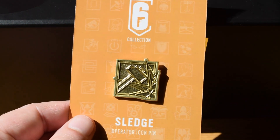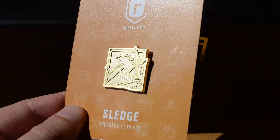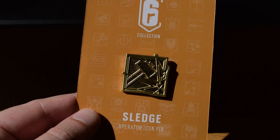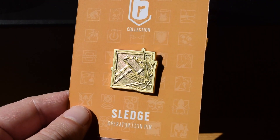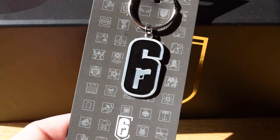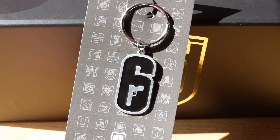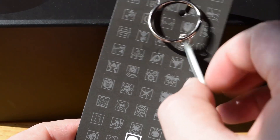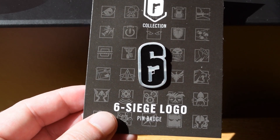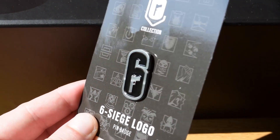Then to finish up our pins, we have the gold Sledge icon — really, really nice, nicely sparkles in the light. The Koyu Store also sent over a couple of bonus things as well. We have the Six key ring, which is awesome. On the back it's plain metal with the Ubisoft logo and the Siege logo — very, very nice. And they also sent over the Six Siege logo pin, which is a good one to have because it will go with any of my stuff that I'm wearing, which is brown.